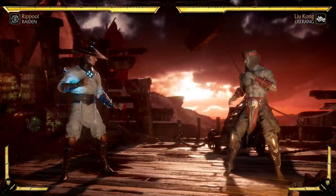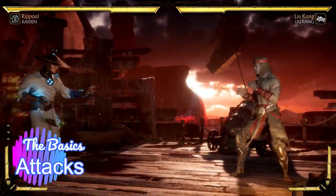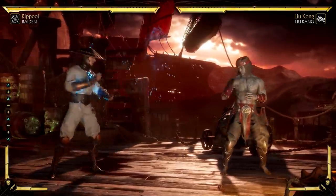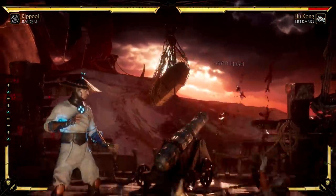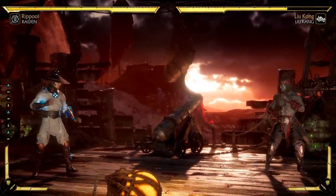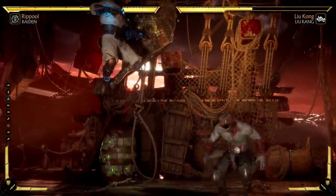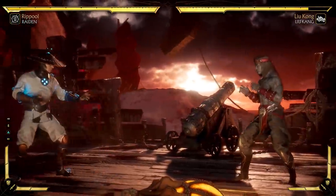Combinations of directions and basic attack buttons give different outcomes. Down plus two is always an uppercut no matter what character you play. Uppercuts generally do 14 percent damage and vary in usefulness character to character, but for the most part they're a universal anti-air — great for dealing with opponents who jump in constantly.